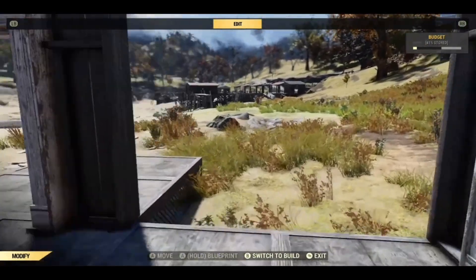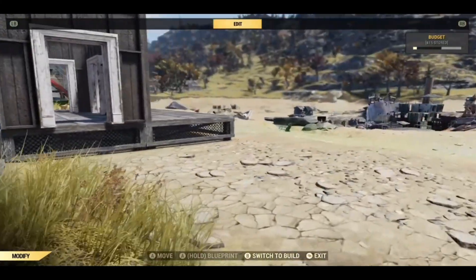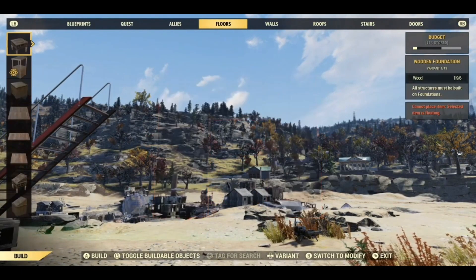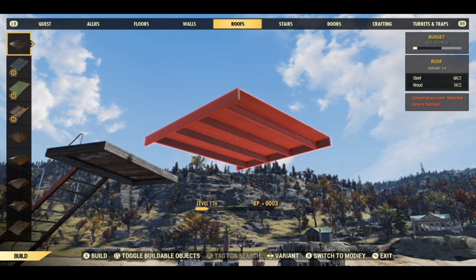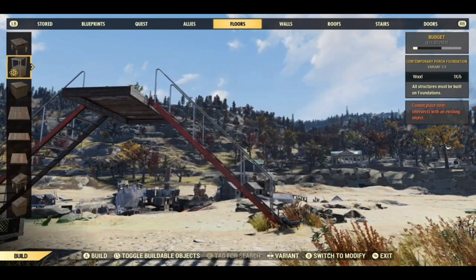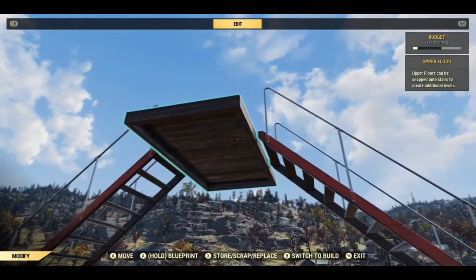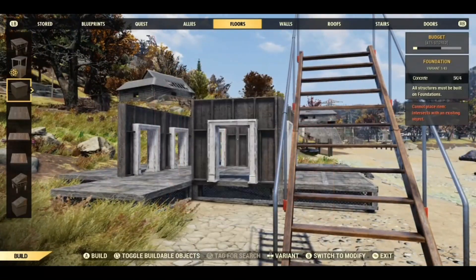I'm going to leave that wall off for a minute because I want to put the kitchen in. Now, to get our fake dormer in: put a ladder down, and a half floor, another ladder, and a foundation. What this gives you now is a foundation that is offset by half.